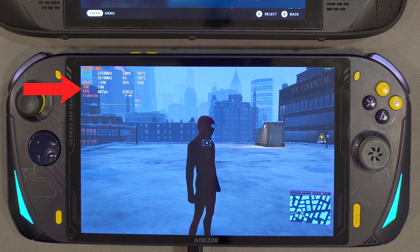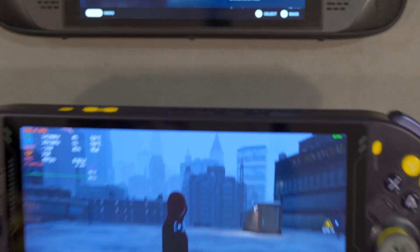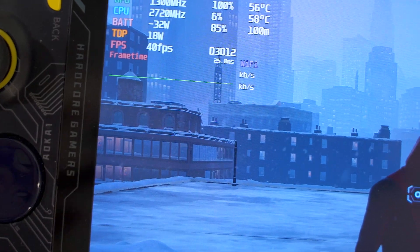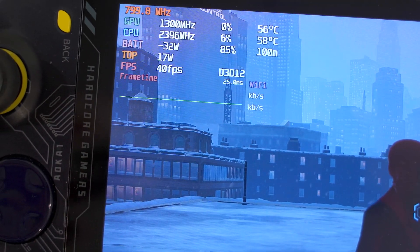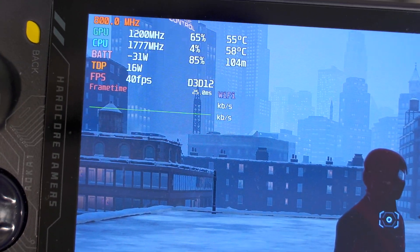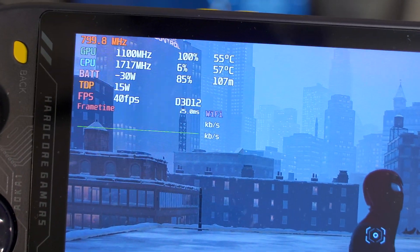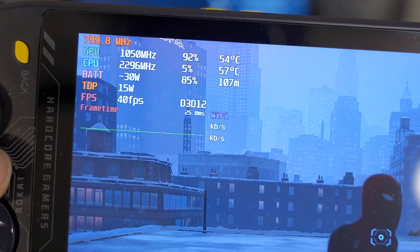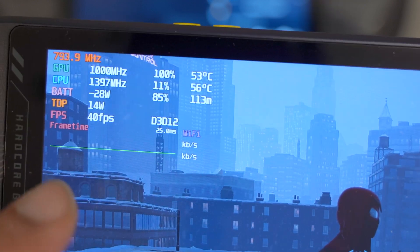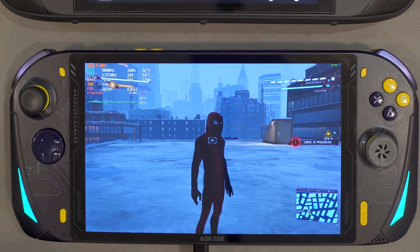When I come to a less intense situation, we can see how it manages the TDP. Right now the TDP is dropping because it's realizing it doesn't need as much power to hold that frame rate. We started off at around 19–20 watts and right now we're going down to 15 watts, and it's still maintaining that solid locked 40 fps.